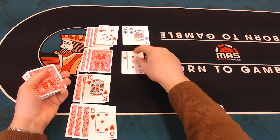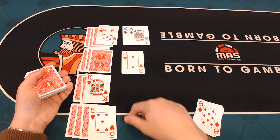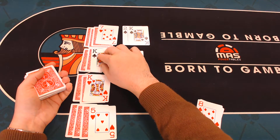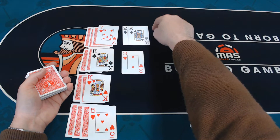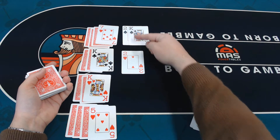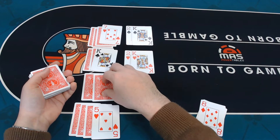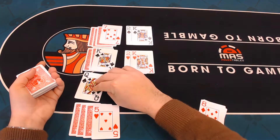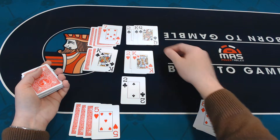Then I can turn that over. A two can go there, so I'm looking for the two of clubs and the two of diamonds as well. When I get them I can start to put them down. However, I cannot put any cards in the rows unless I already have them in the row above. So because I have a king of spades, I can move this king of hearts like so, and then that also opens up — two of clubs. Queen of spades, so any spades can go up.